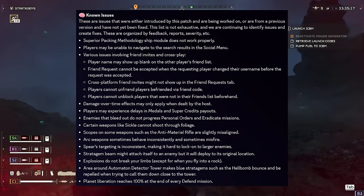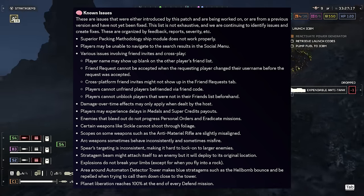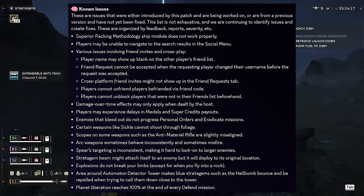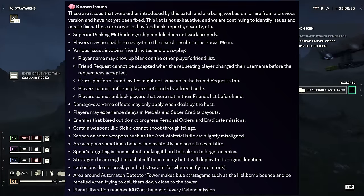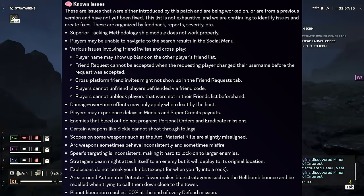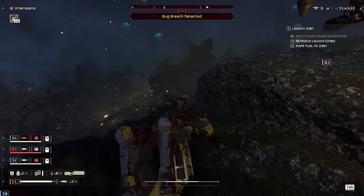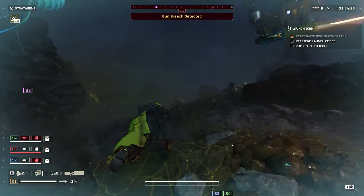Weapons are also mentioned quite a bit in the known issues. The sickle and other weapons will not shoot through foliage — good to know and plan for. General scopes seem misaligned on many weapons. Arc weapons are misfiring. The Spear, which I both love and hate, has inconsistent targeting, making it extremely hard to lock on — they know about it and hopefully can fix it soon. Also, deploying stratagems like the Hellbomb around the Automaton Eye of Sauron Towers causes them to bounce and roll off. So many times I've cast down a stratagem and seen it roll down the ramp, bounce around, and land far below in a moat area — or it just atomizes and disappears. Arrowhead knows about these and hopefully can sort them out sooner than later.